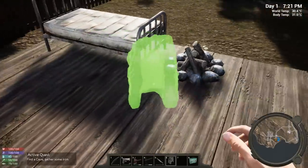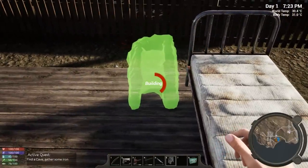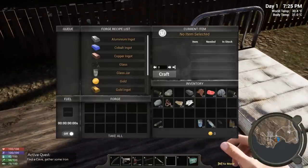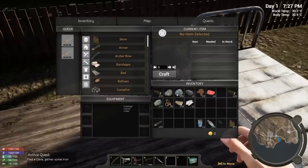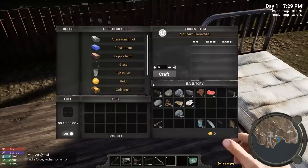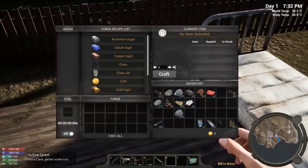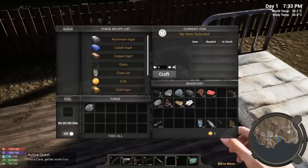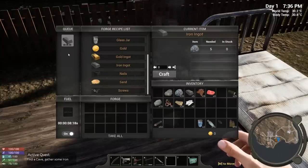Let's put the forge right there — that'll keep me warm at night. Let's throw the iron in. You don't want to cook all your iron — hold shift to split it — because you can't make a pickaxe with iron ingots. If your pickaxe breaks and you've cooked all your iron, it's game over. We need 12 — that's a five minute cook. We'll keep an eye on it so we turn it off when done and don't waste cooking time.